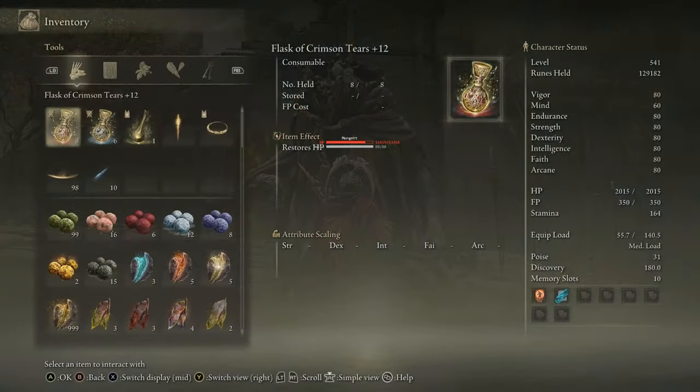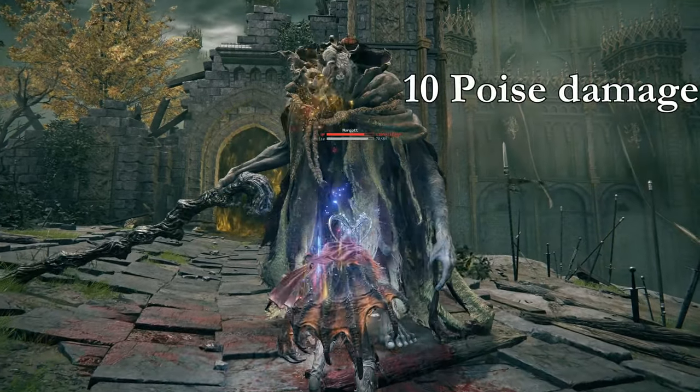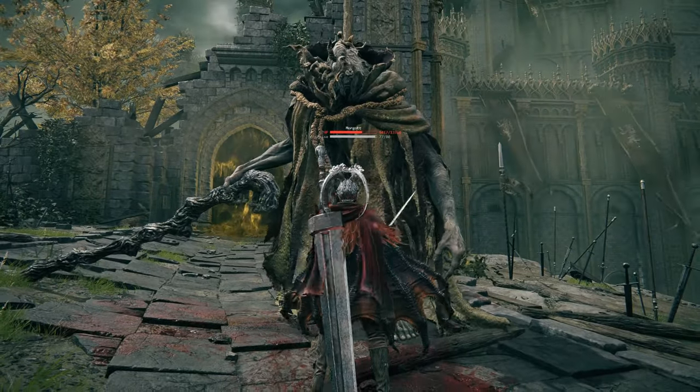The Stonebarb Cracked Tear, the one that increases the poise damage or stance breaking, increases your poise damage by 25%. Weapon classes are the biggest difference when it comes to poise damage.